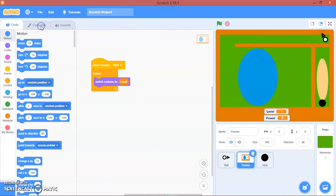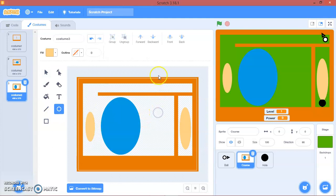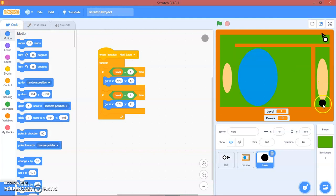I think I will add something here. So let's go to the hole code. I'll put this in here, click this, put the position, and change it to Level 3.